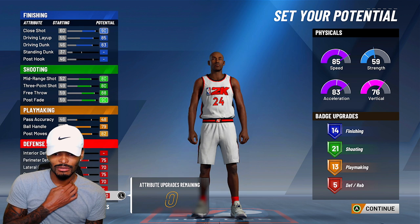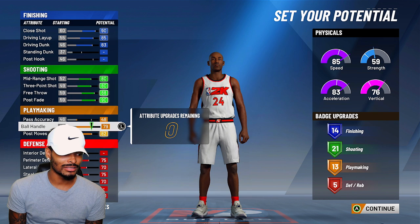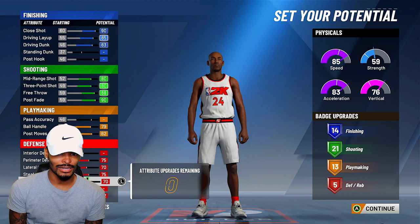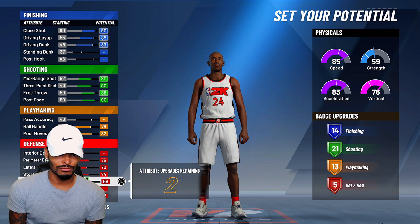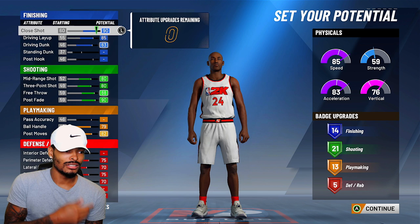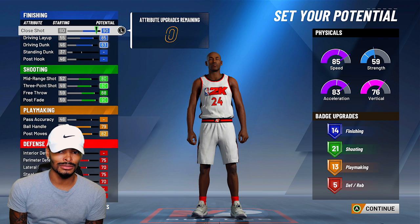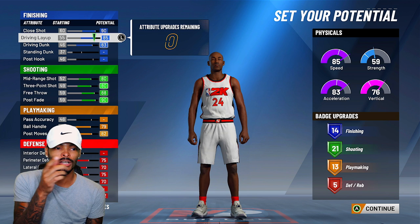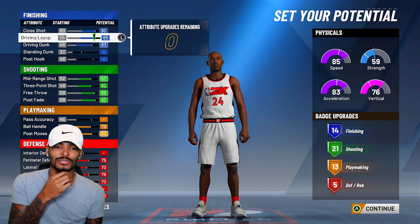Let me make sure I didn't miss anything or do something the wrong way. Actually, I messed up on the pass accuracy — we're gonna take those points off and put them on the defensive rebound instead. We're gonna drop a couple things down one, then put them back — leave that right where it is. So this is what the stats are looking like at the moment. I did not touch standing dunk and I did not touch post hook — we don't need those right now. I've got some notes on the side of the screen so I can make sure I'm building this correctly and not giving y'all the wrong build.